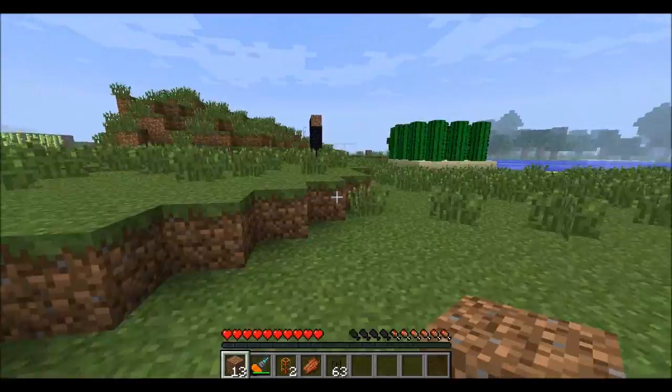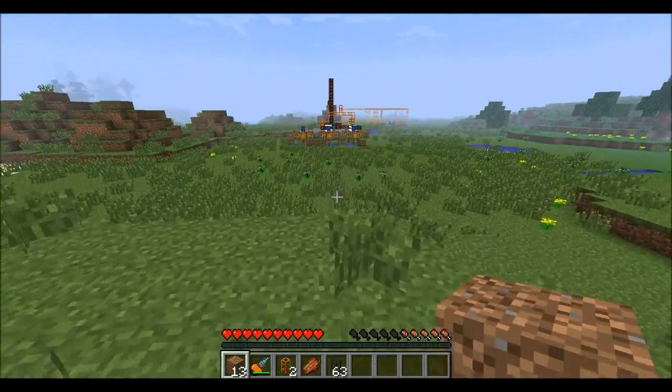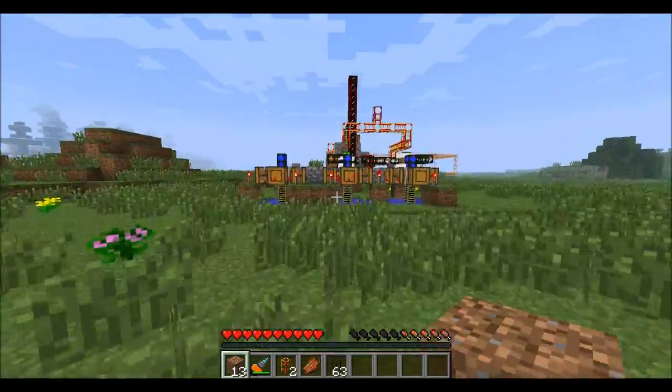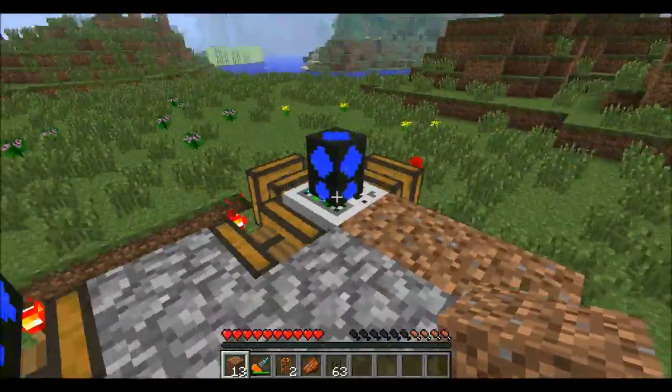So we're going to run over here where my little power spot is, and I don't have anything — no food for me. If you look right here, you can see the big oil thing. Not too much oil in there. But right here, I'm using combustion engines — just two right now. I'm going to make three.